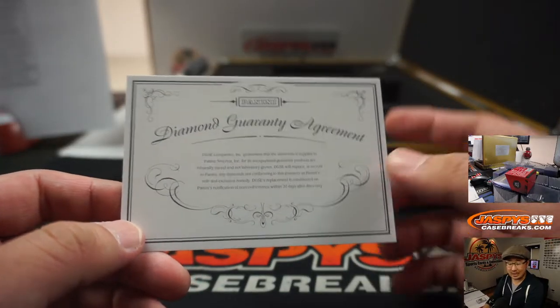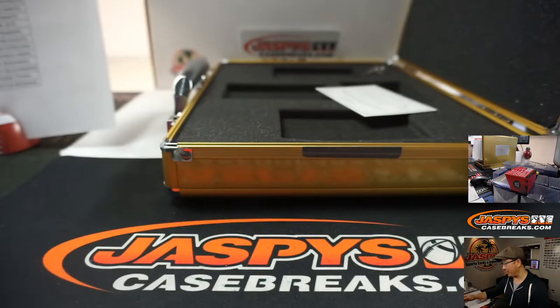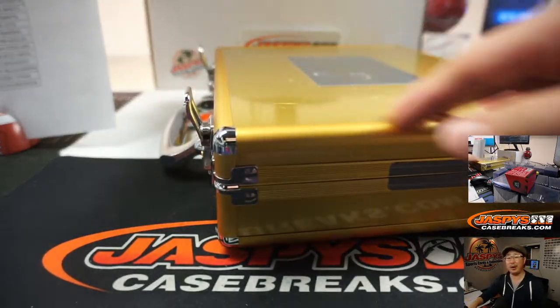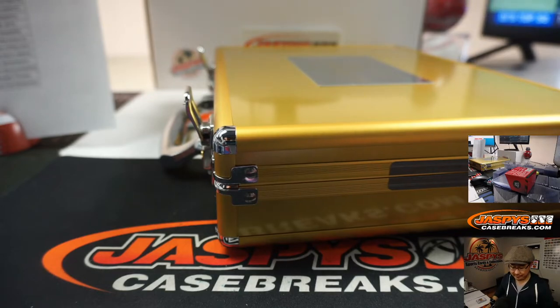And all the gems — naturally mined, not lab-grown. The case is closed, ladies and gentlemen, on another great break of Flawless. This is Pick Your Team 14. We've got a couple more in the store — check it out on jazbeescasebreaks.com. And I'm Joe, and I'll break that with you next time. Bye-bye.